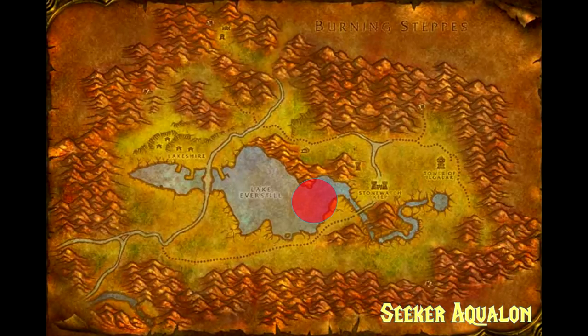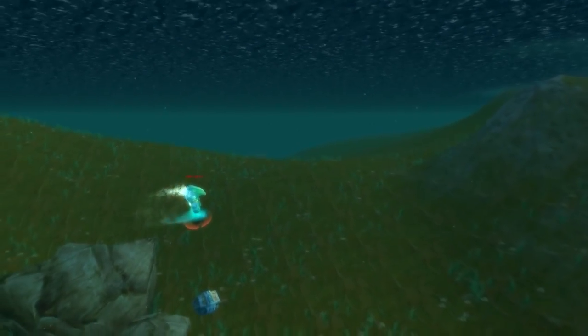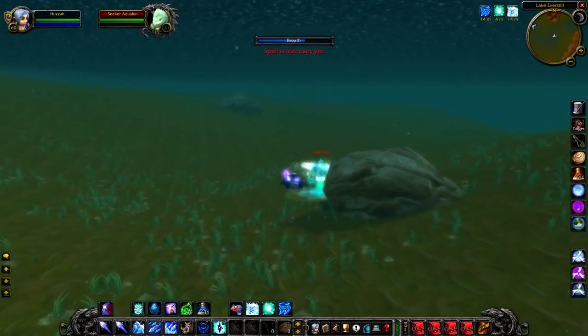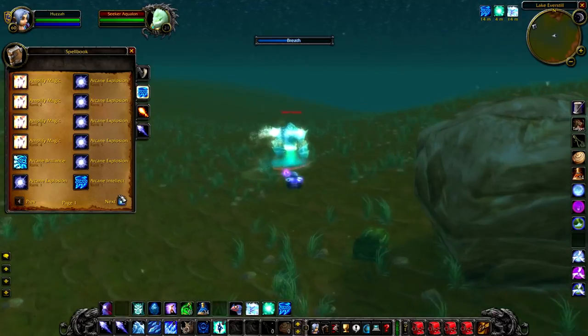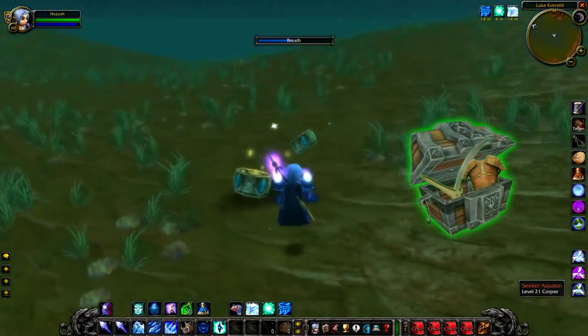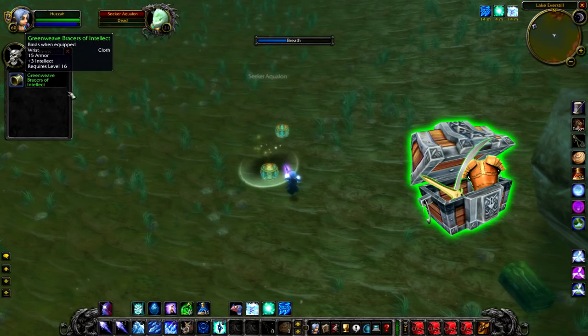Up next we have Seeker Aquilon, a level 21 water elemental that roams around at the bottom of Lake Everstil. At the bottom of Lake Everstil there are a few chests so it's worth looking down here anyway. If you see this guy I would definitely not hesitate to try and kill him — just be aware that as a water elemental he's immune to frost damage, so unlucky frost mages. If you kill him he doesn't drop anything unique but he will drop a green.